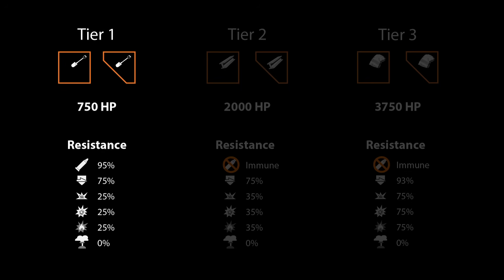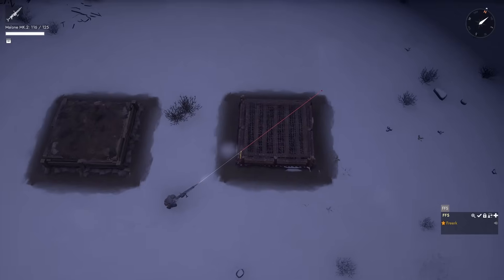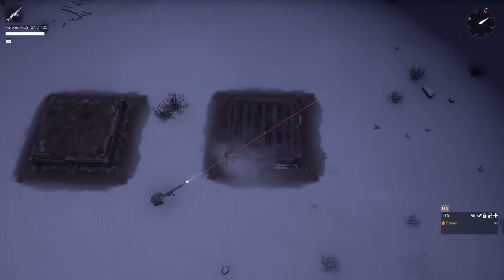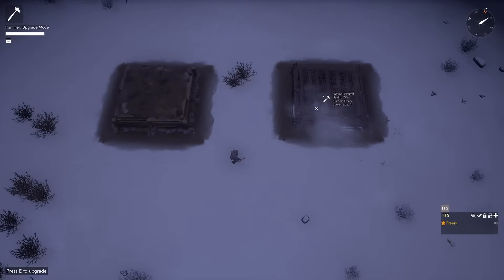At tier one, bunkers can be damaged by heavy kinetic damage, armor piercing damage, explosive, high explosive and incendiary high explosive damage, and demolition damage. But at 95% heavy kinetic damage resistance, this means that of every potential 100 damage you deal with your 12.7mm ammunition, the bunker only receives five.